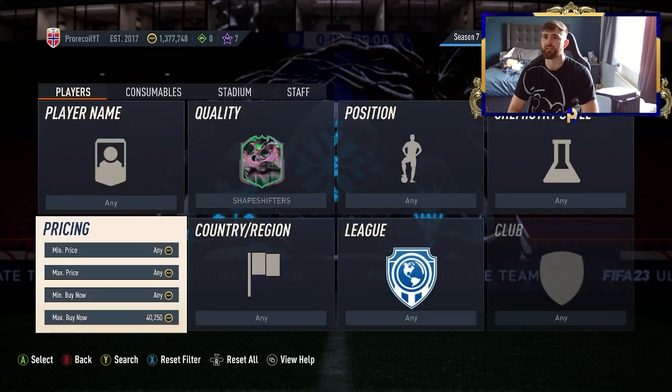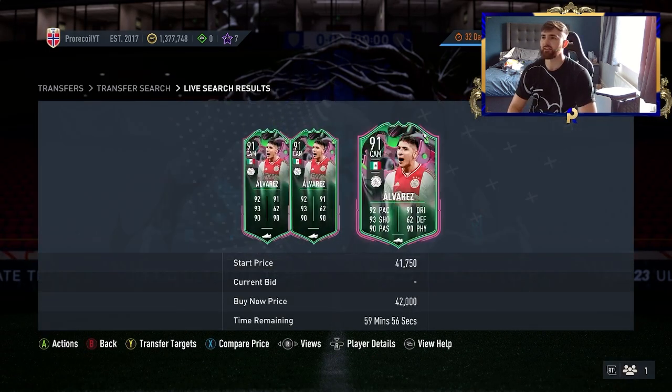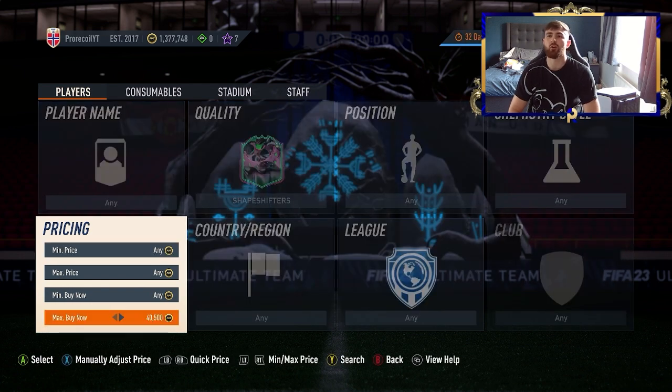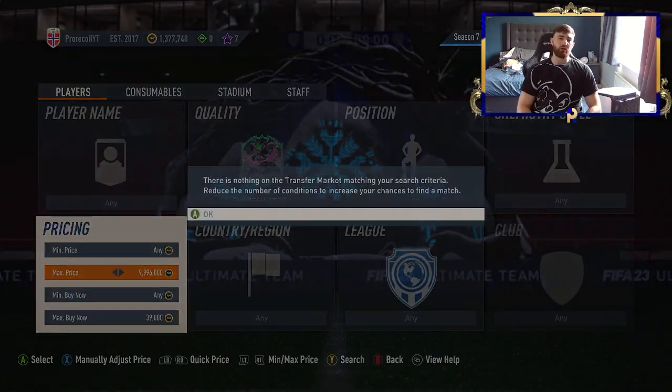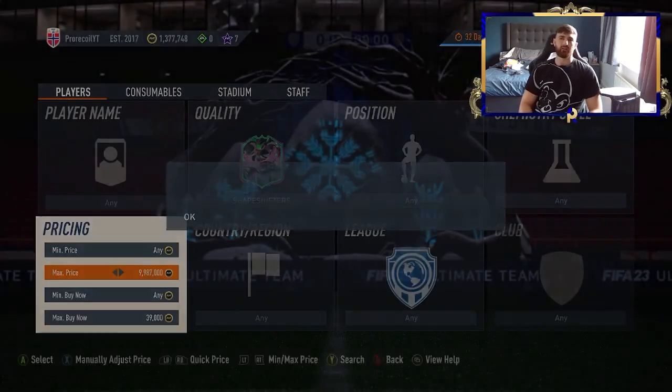The cheapest right now is 40k. I reckon 42k is where these guys are going to be sitting. EA tax on that is going to be about 2.5k. So if you go down to about 39k, maybe a little bit lower, you're going to find a good place to snipe. You can definitely get more than 42k out of these cards, so if you want to sell them for a little bit more or snipe them for a little bit less, you can definitely get more profit.